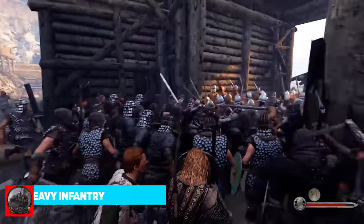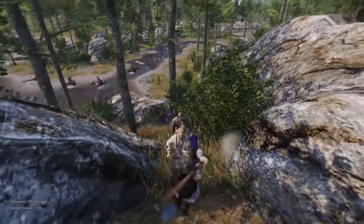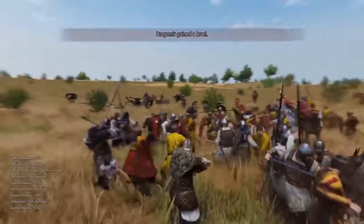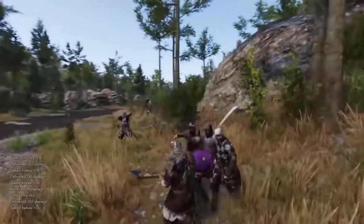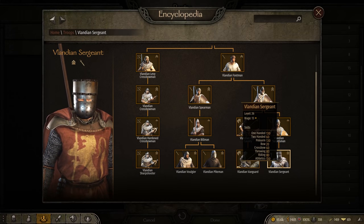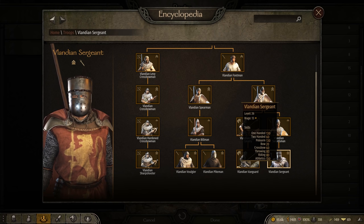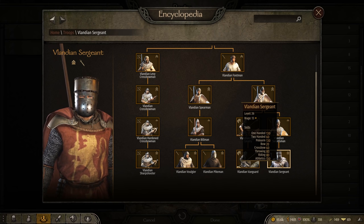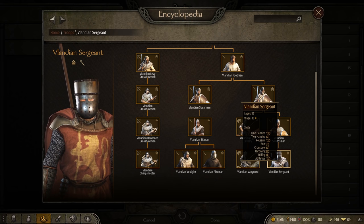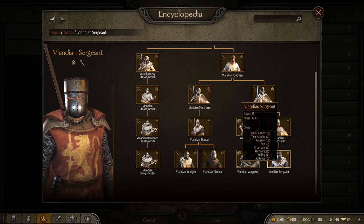Moving on from archers to heavy infantry. Infantry makes up the backbone of every single culture's army — unless you're playing Khuzait, where everything is on a horse — but heavy infantry comes in a variety of flavors depending on the culture. I'll be honest, initially I wasn't a huge fan of the Vlandian Sergeant. Their picture would make you believe they just use two-handed weapons with no shields and a mace as backup, but that is far from the case. Most units have a varying set of loadouts randomly assigned upon upgrading. All Sergeants have shields, and some could even spawn with a Voulge, making them absolutely terrifying in close combat.